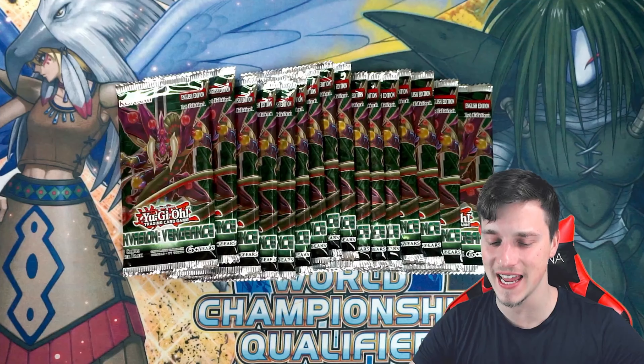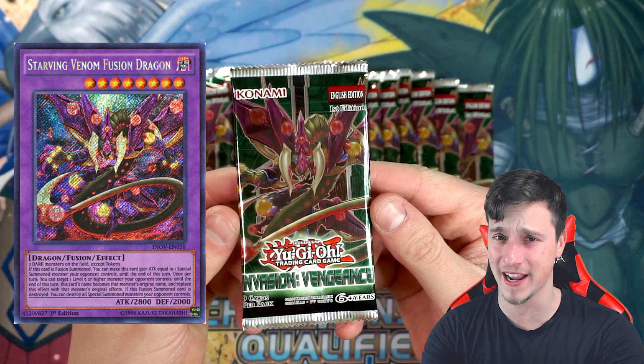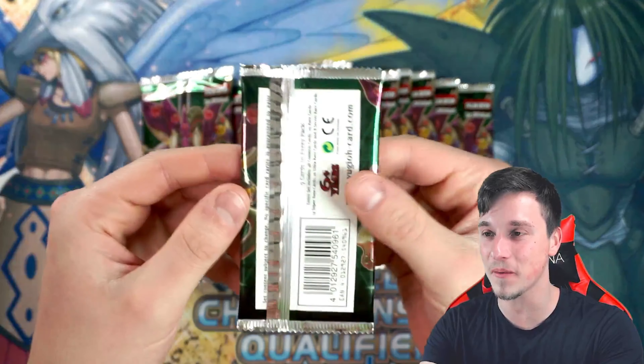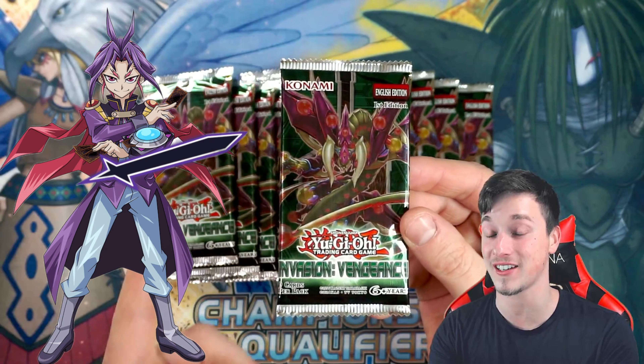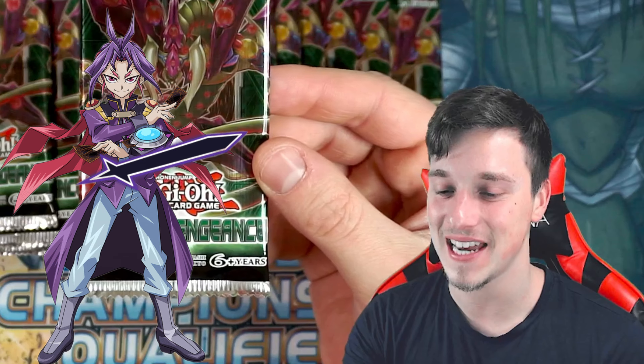Hey, what's up YouTube? Casual Yu-Gi-Stuff back bringing you guys another Yu-Gi-Oh! opening video. Today we're searching for Yuri's Starving Venom Fusion Dragon. I'm very excited to be opening 16 first edition European Invasion Vengeance booster packs. I'm obviously hunting for the cover card, Starving Venom Fusion Dragon, because I think Yuri from Yu-Gi-Oh! Arc 5, which I've just finished watching, is an incredible character — such a good nemesis and evil character in the show. It's very, very powerful.